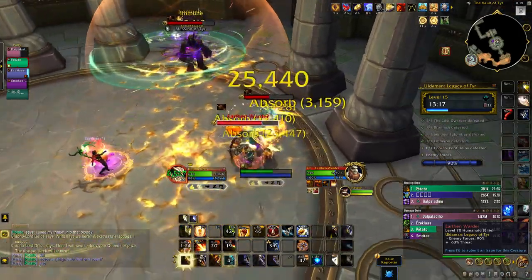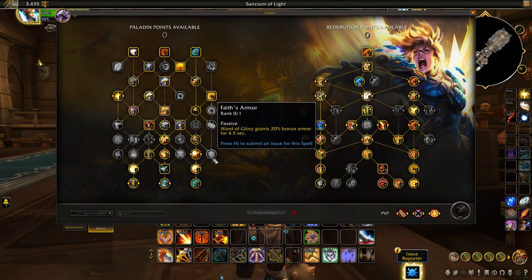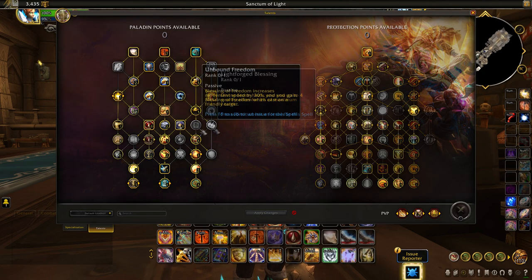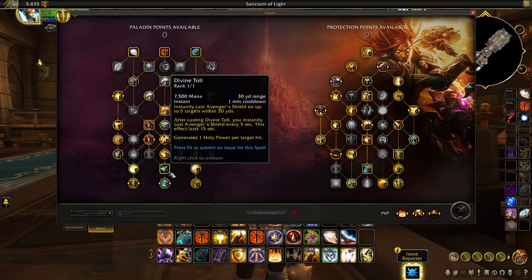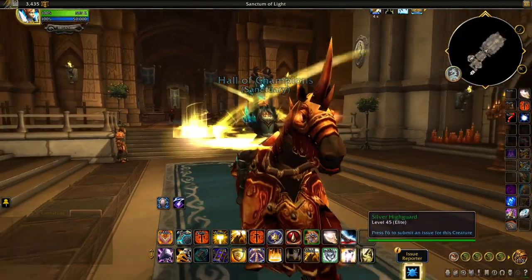Paladins have also seen upgrades to their survivability, with Sanctified Plates increasing armor and stamina, as well as reducing damage taken from group-wide raid mechanics. Using Word of Glory can increase your armor by 20%. Using abilities like Crusader Strike, Hammer of the Righteous, or Blessed Hammer will heal you for a portion of your health, while abilities like Shield of the Righteous or Divine Storm will heal nearby allies. Paladins gain even more utility, as Blessing of Freedom can now be shared with a party or raid member, increasing yours and their movement speed by 30%. The talent of Divine Toll has been moved to the class tree to make it much easier to access. Also, Divine Steed has been taken off of the GCD, which will feel much better for Paladins struggling with mobility.